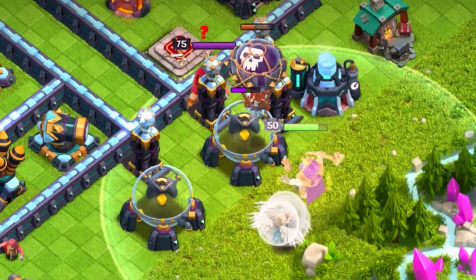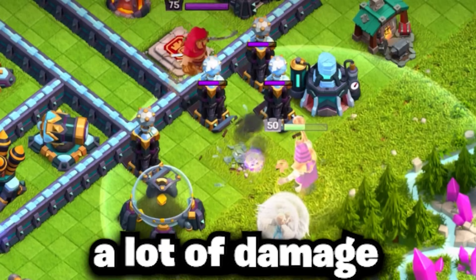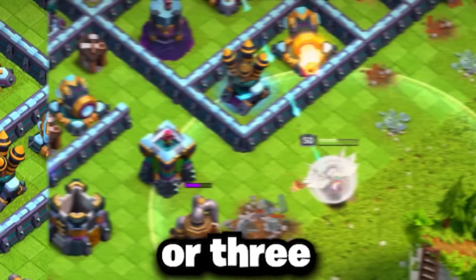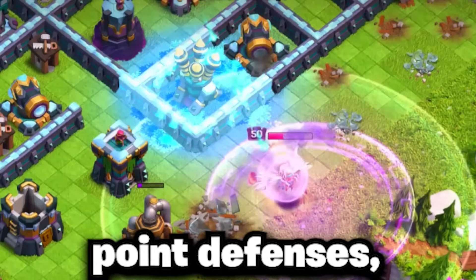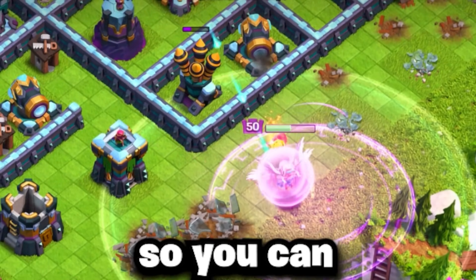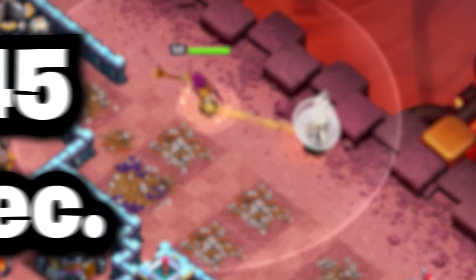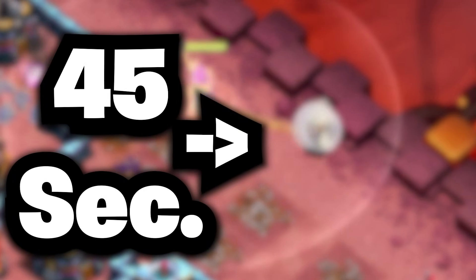Keep in mind that the Grand Warden is not as strong HP-wise and will take a lot of damage from a Tesla farm or three or more point defenses, so be sure to use him out of range of too much damage so you can create a good funnel. This Warden Walk should last anywhere between 30 seconds to one minute at most, giving your Warden Walk more than enough time to create the funnel for your Super Bowlers.